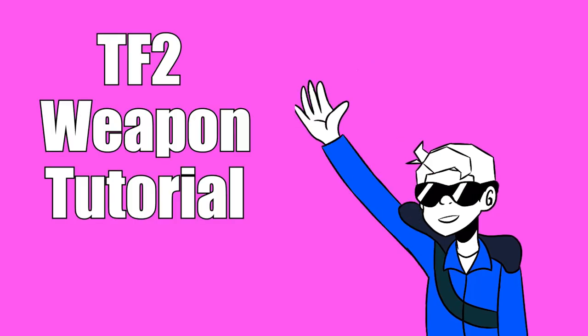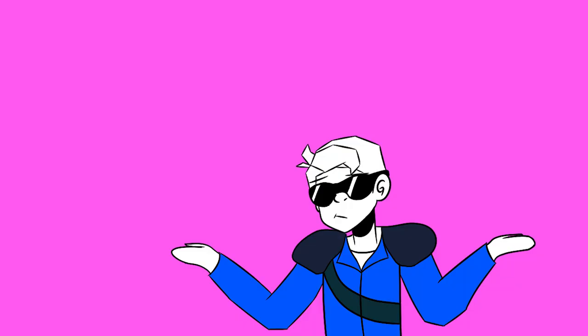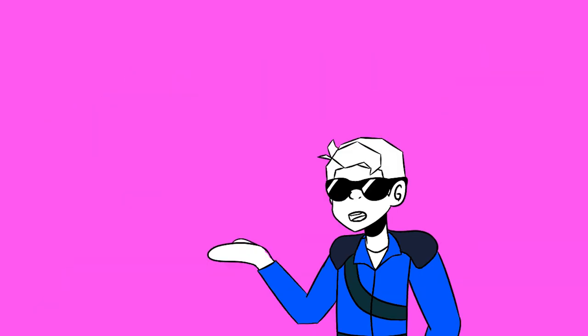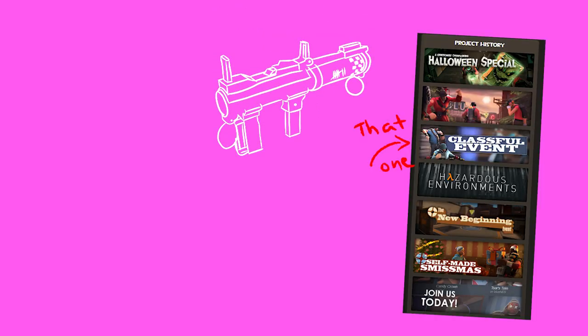Hello everyone, and welcome back to another TF2 weapon tutorial. It's been a little bit since I've made one of these, and the only one I've actually made is now outdated. I've decided to get back into it and make tutorials for all the new creators.tf weapons that have been added into the game, and we'll probably make new ones for weapons that'll be added in the future. Today we're going to be talking about the Wasp Launcher, which is a primary weapon that was added in the classical update.